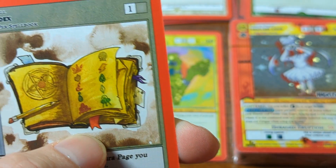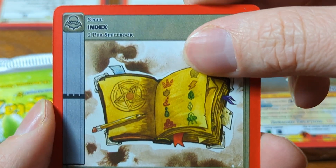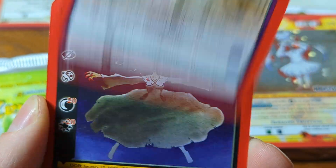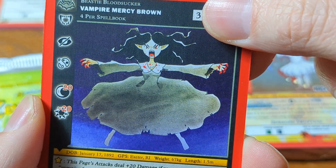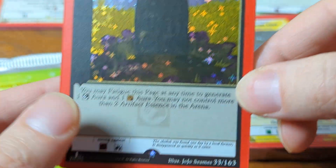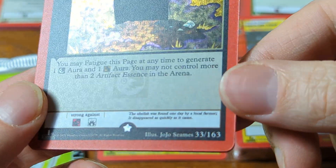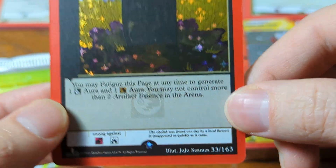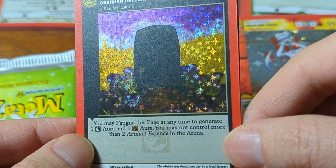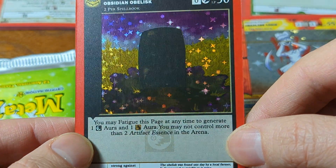All right, here we get to the first silver — this will give us the last three cards before the hit index. Specter Moose, oh that's silver, cool. Vampire Mercy Brown. And the Obsidian Obelisk — I just saw on Twitter that this was JoJo's first art, I think. Pretty cool.